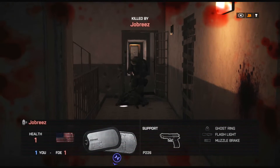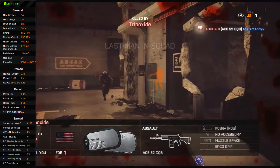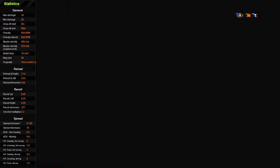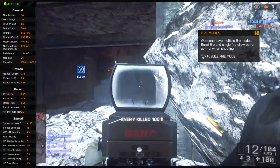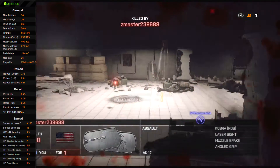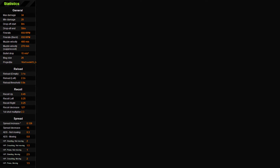Now we're going to the other 34 damage weapon — the Ace-52. The Ace-52 has a maximum damage of 34, a minimum of 20. Drop-off starts at 8 meters and ends at 50. Fire rate is at 650 rounds per minute. Muzzle velocity is 400 meters per second, suppressed is 270. Magazine size is 26. Reload with bullets left is 2.2 seconds, empty is 3.1. Recoil is 0.45 upward, 0.25 left and 0.25 right. First shot multiplier is 2.3. Spread increase is 0.126. ADS is 0.3, ADS moving is 0.8.